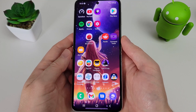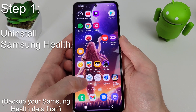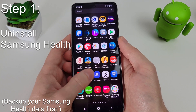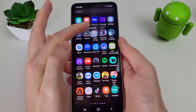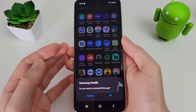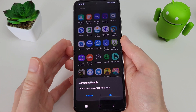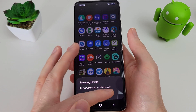To do that, we first need to remove or uninstall Samsung Health. Just find it in your apps, press and hold on it, and press uninstall. If you do use Samsung Health, make sure you back up your data or your steps first, because you will lose anything that hasn't synced.